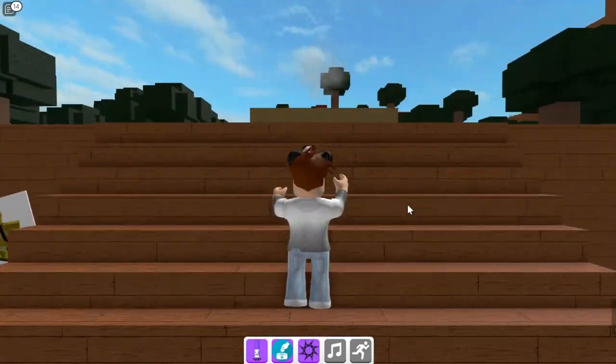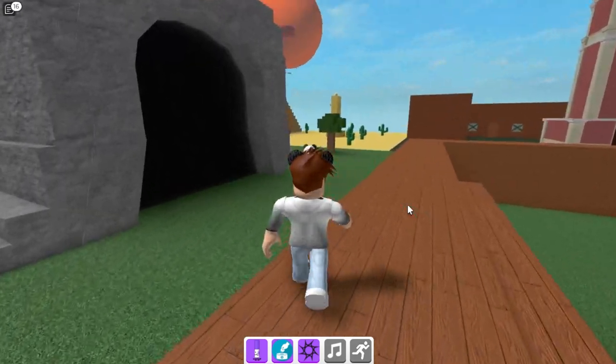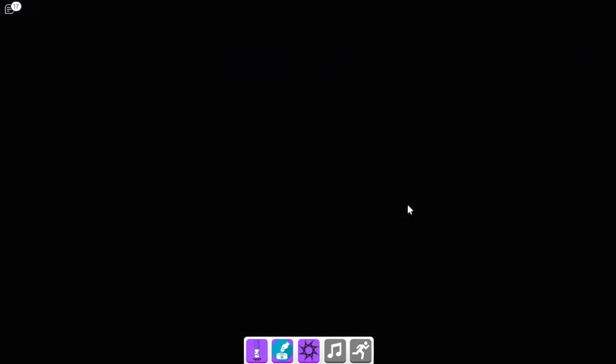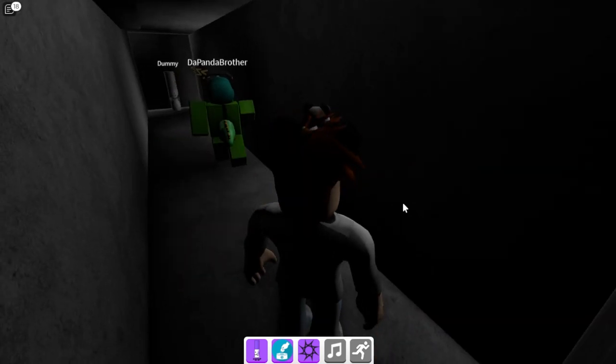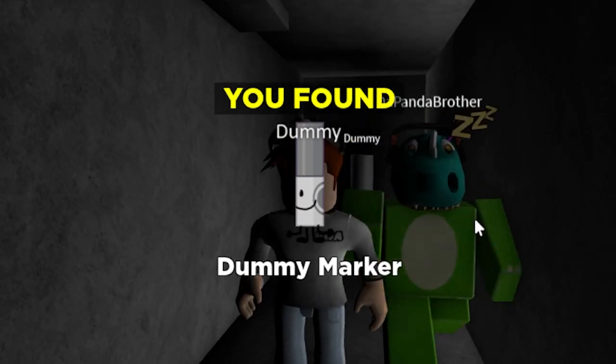I clicked it - I found the explode marker! I got that one - that's my favorite so far! Let's go back. There's a tunnel here - what? A tunnel here! Let's see what's inside. The person said it - you want to go get this person? Let's go inside. Dummy gets a marker - it's the dummy marker!